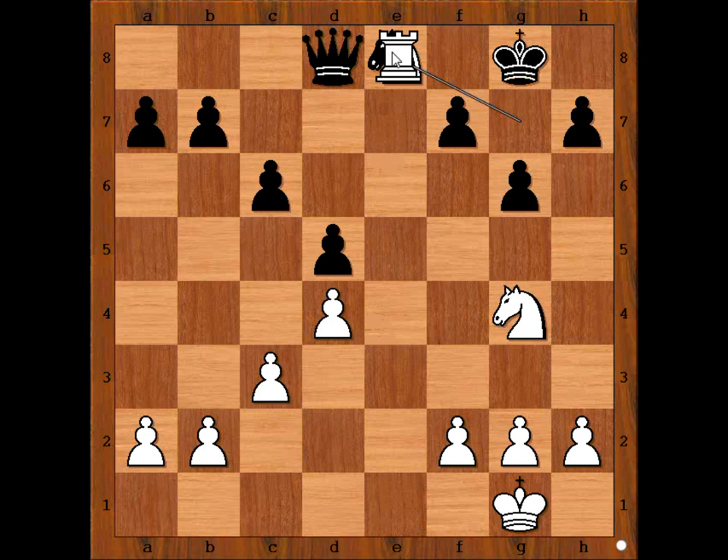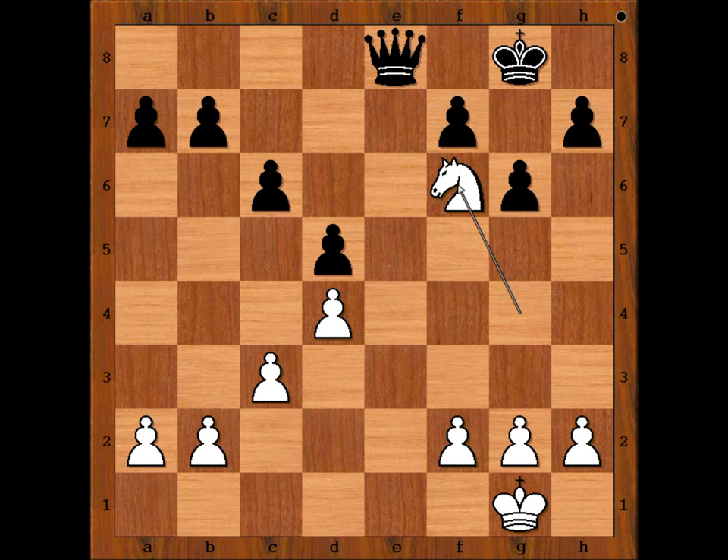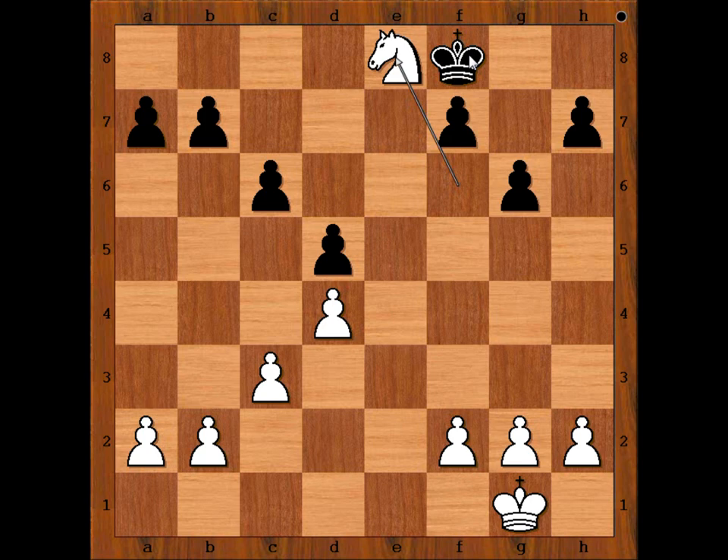Queen takes rook — check. For king, the king and the queen. King to f8, knight takes queen, king takes knight. Totally equal. f4.